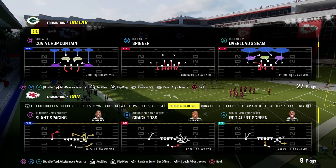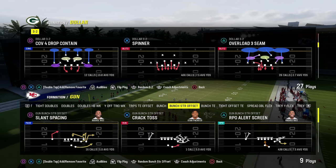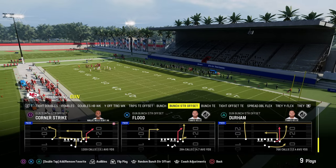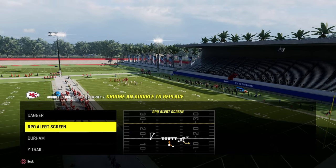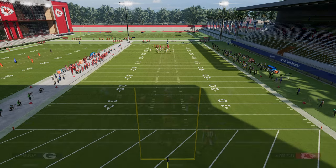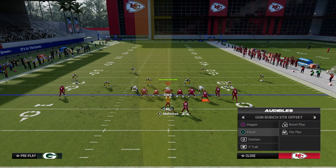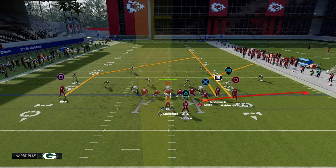Now that we've gotten our opponent out of running a lot of man coverage, we're going to go into the best zone-beating concept in Madden pretty much every single year — the Sale concept. There are two ways to run it. I'll put one in my audibles as a flood play, but we'll come out in Corner Strike and show both methods. The first method is just a simple streak-corner-flat.